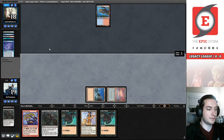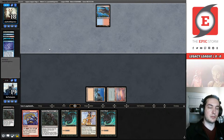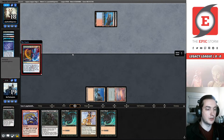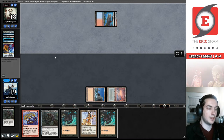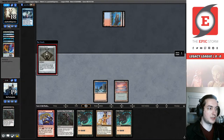My opponent is resolving their Brainstorm at the end of my second main phase — we're going to pass to them. I probably would have actually deployed all my mana, ritualed everything out, played a Wishclaw, and then played a second Wishclaw — that would have forced them to have two interaction spells. I could have played around Daze that way, and I chose not to because I didn't think about it. Galvanic Relay is probably the best draw; Bauble is also not bad.